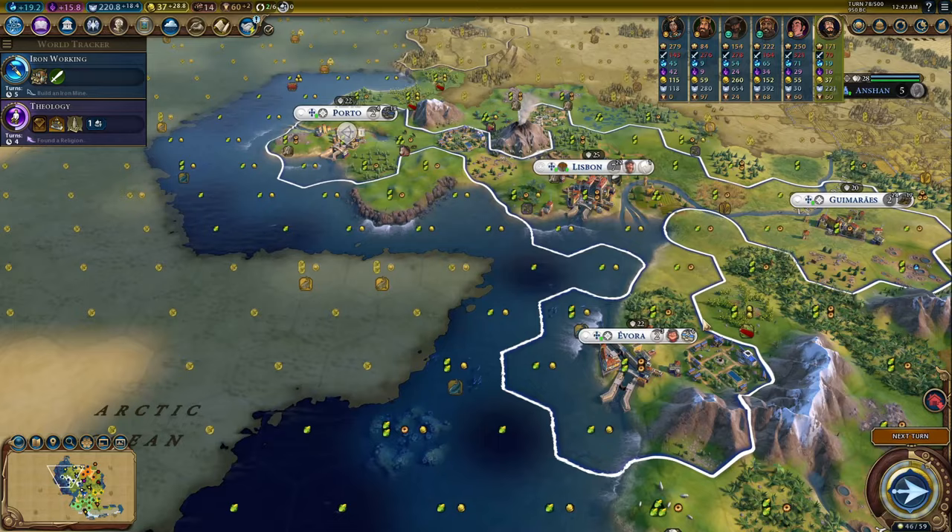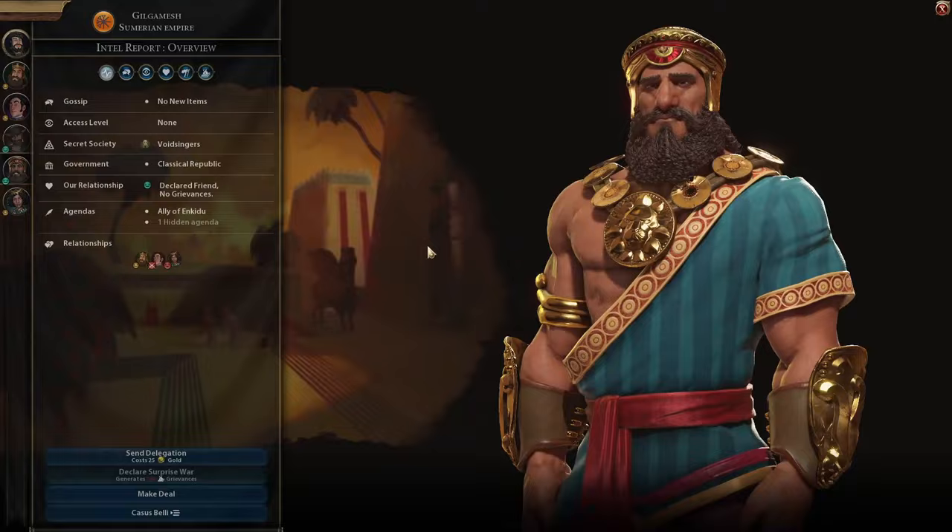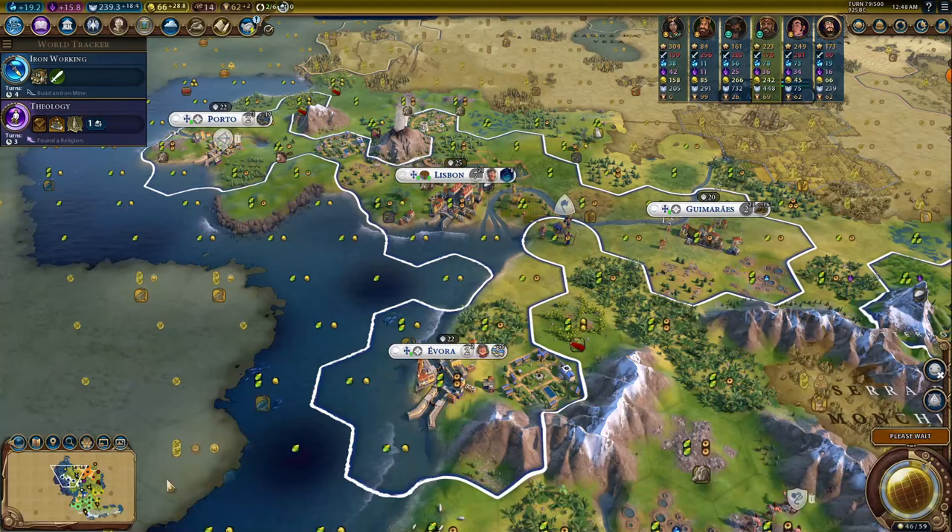A lot of city-states spawn coastally, and in the early game those trade routes around turn 30 will be giving you upwards of 40 gold per turn sometimes. If you aren't trading with city-states, the AI also builds coastal cities fairly often. You'll always have a chance to use at least some of your super-buffed trade routes, and gold is the most flexible yield in the game.